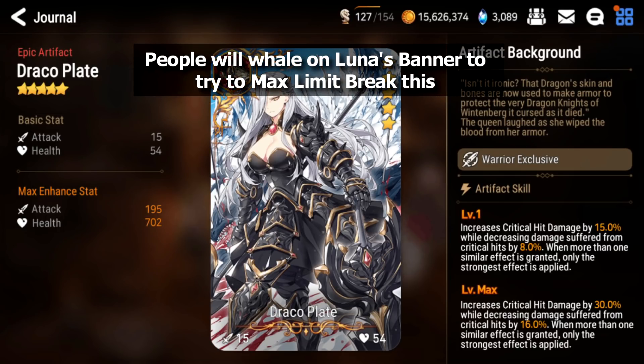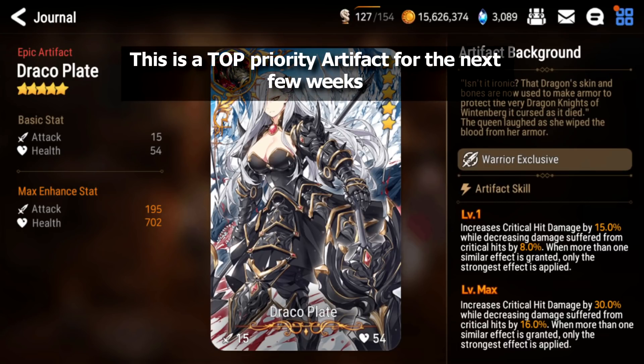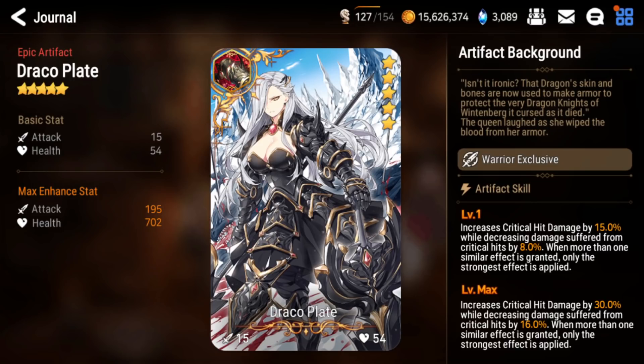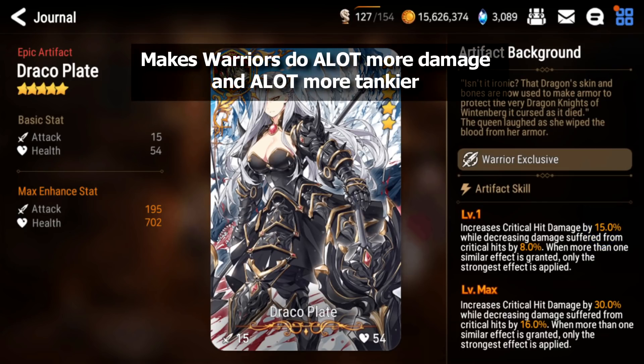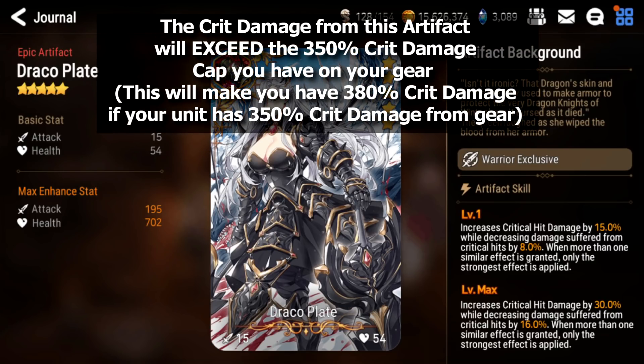This is an artifact that people actually whale on to try to get max copies, because Draco Plate is just that strong for warriors. If you have the powder to spare, I would definitely buy this even if it means you can't buy Landy's artifact — Draco Plate is a lot better than Landy's artifact and is used much more. Even if you pull it, still buy copies because you'll want to fully enhance it. It gives 30% free crit damage and 16% flat damage reduction from crits since DPS units will pretty much always be critting you. The crit damage also exceeds the 350 cap, so if you have 350 crit damage on Alencia, a max Draco Plate brings it to 380.